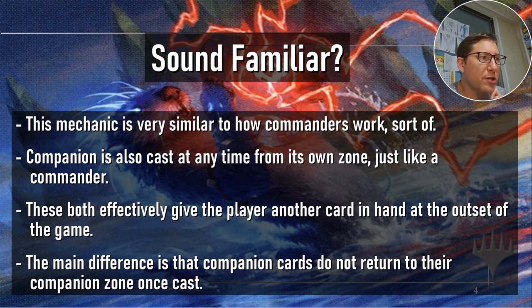This mechanic is very similar to how commander works. Companion can also be cast at any time from its own zone, just like a commander, and both effectively give the player another card visible at the outside of the game, which is still very good.